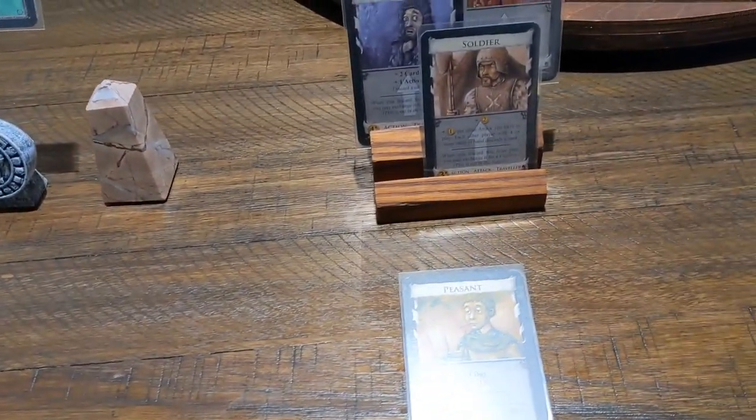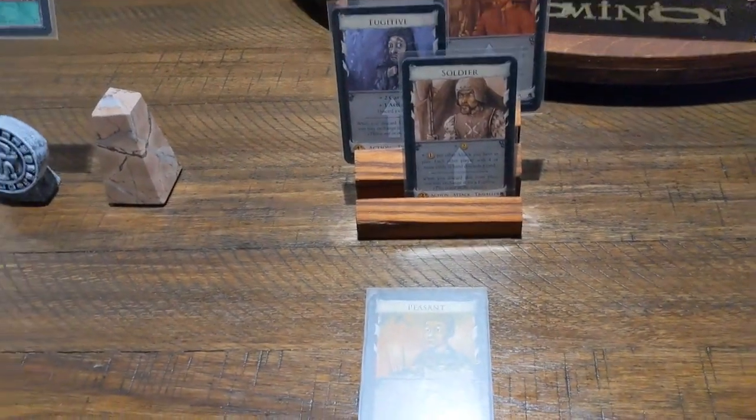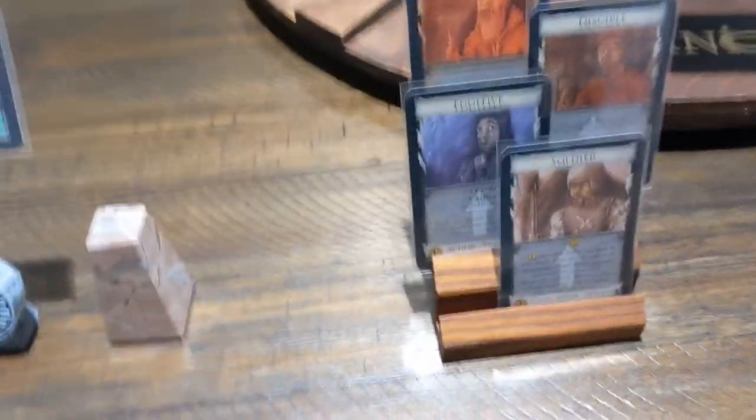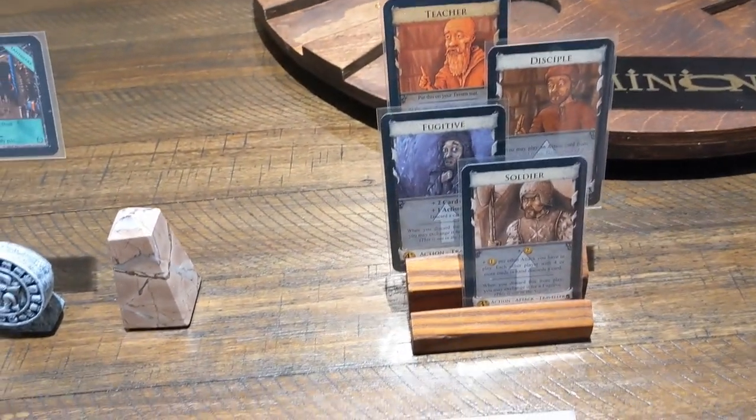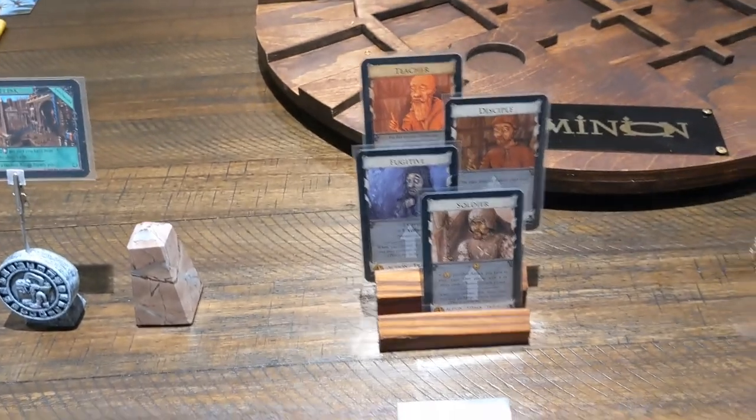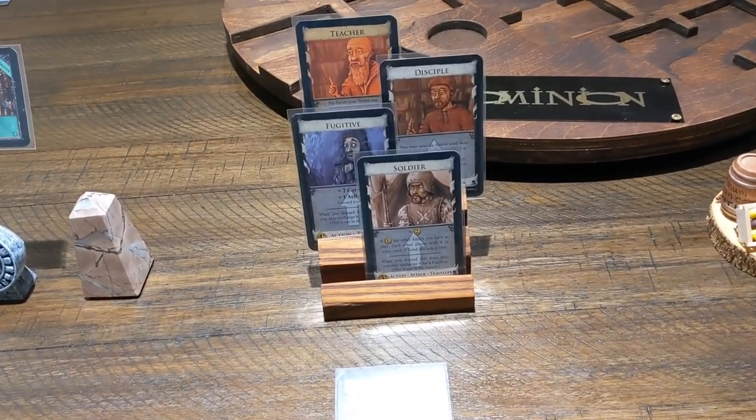Next I have Travelers. The Travelers are on a four-row card display. I just find it easy and it's clean on the Lazy Susan whenever the Travelers are being played.